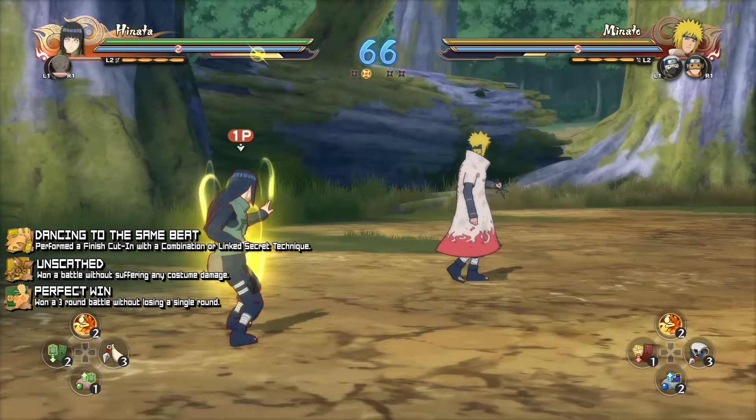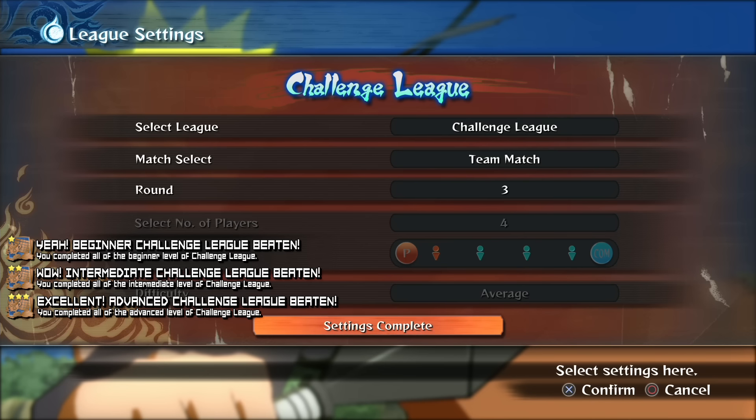Next, the achievements for ability cap survival. Select this option and complete the beginner level by defeating three enemies per event across three events. This unlocks the intermediate level — repeat the process to unlock the advanced. Complete all three levels and those achievements are yours. The same goes for challenge league: go to league on the free battle menu and select challenge league. Complete the beginner, intermediate, and advanced for all three achievements.